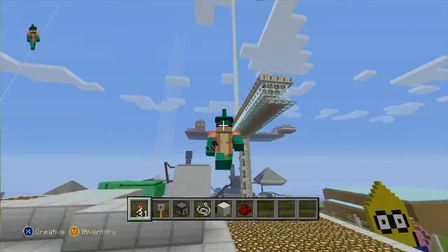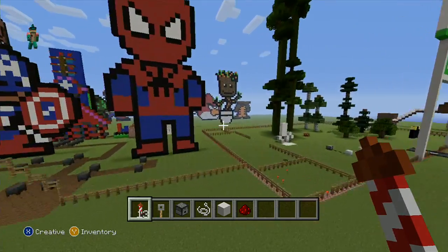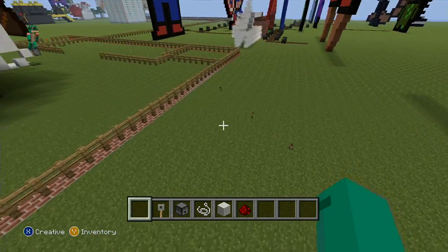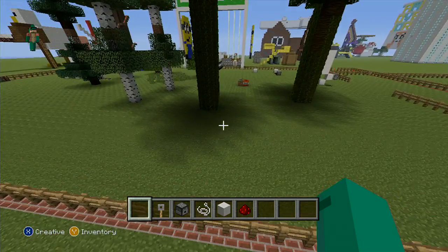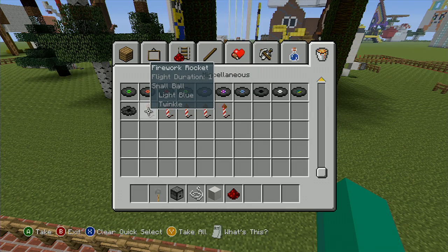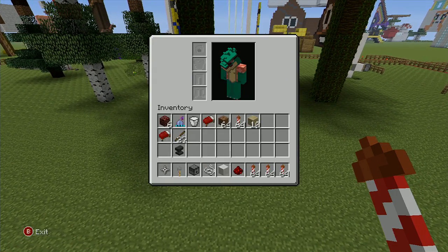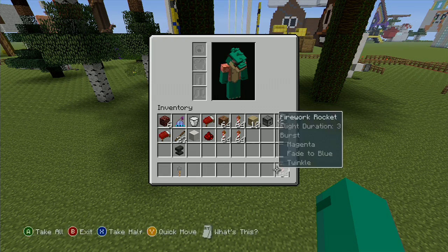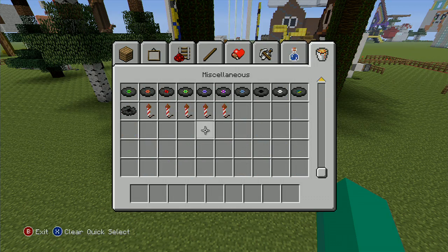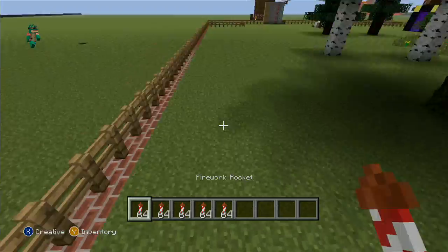I'm going to show you different fireworks and what other ones you can get. My supply is going down — I've only got five left — and I've lost all my fireworks. I need some more. In fireworks you can get all these different types, so let's get rid of all this and try all the different ones.